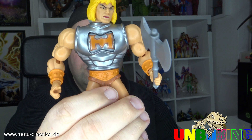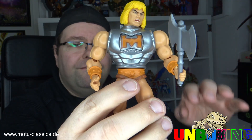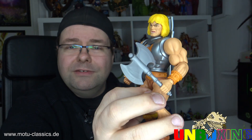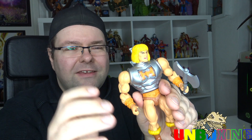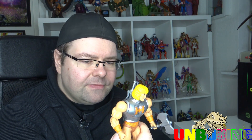Dann könnte man zum Beispiel das Zauberschwert und die Axt gleichzeitig in die Hände tun. Hier haben wir die Axt – diese ist wunderbar nicht detailliert. Hätte man ein bisschen mehr draus machen können. Das ist ein bisschen zu steril meiner Meinung nach – es erfüllt seinen Zweck, aber es ist zu steril. Was ich aber wirklich positiv sagen muss: auf den ersten Bildern, die ich gesehen habe, waren mir die Schultern einfach ein bisschen zu weit auseinander. Aber es ist mal wieder – warte ab, bis du die Figur hast, dann kannst du besser urteilen. Und das ist auch dieses Mal der Fall. So finde ich es wirklich nicht schlecht und es kommt nicht so massiv rüber.